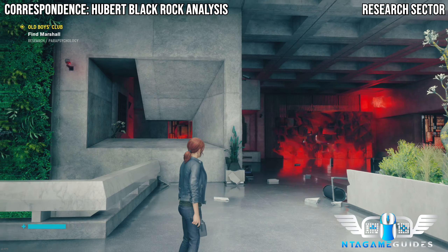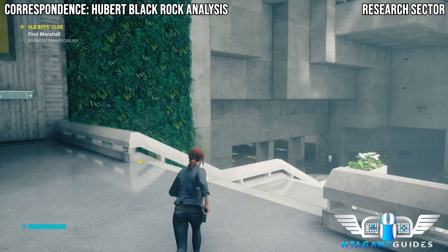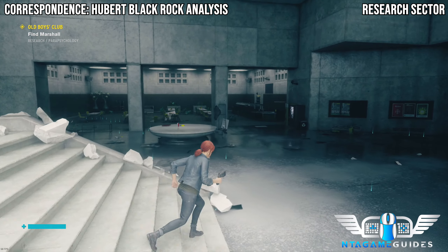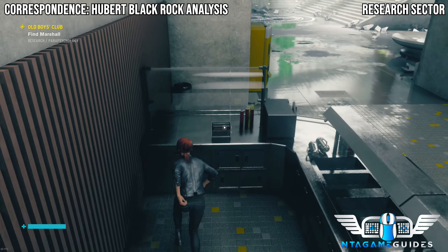As we carry on down, you will find a red doorway that we cannot go in just yet. Keep going down, then once we get here go left and head inside the canteen. On the right side at the very far end you will find the next document — this will be a correspondence.